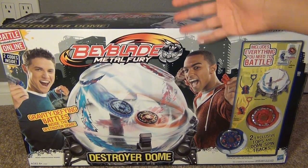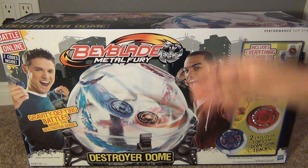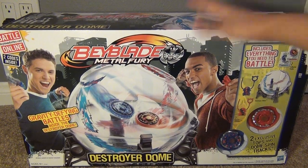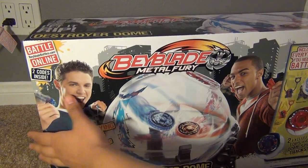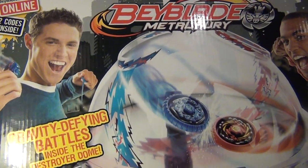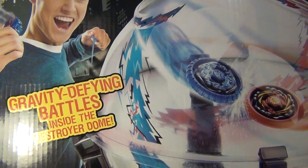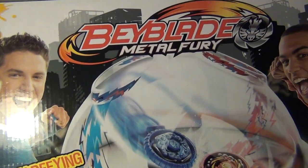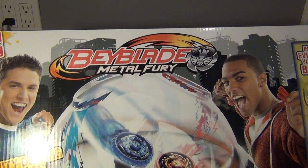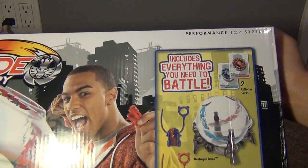I didn't see any actual Metal Fury Beyblades — it's the only thing I saw — but it still comes with a new Beyblade and a new stadium. So here's the front of the box. There are two codes inside. Gravity Defying Battles inside the Destroyer Dome. That kind of sounds like Takara Tomy's Zero G, but this is Hasbro. Here is all the stuff you get inside.